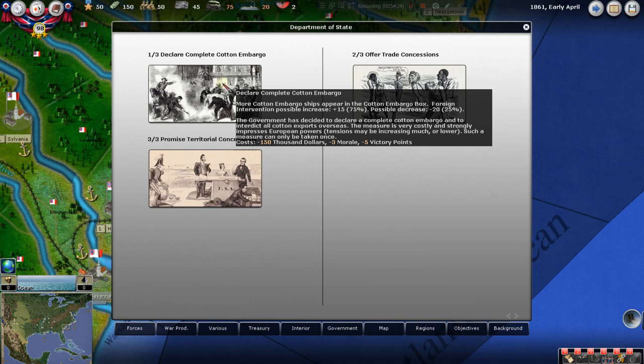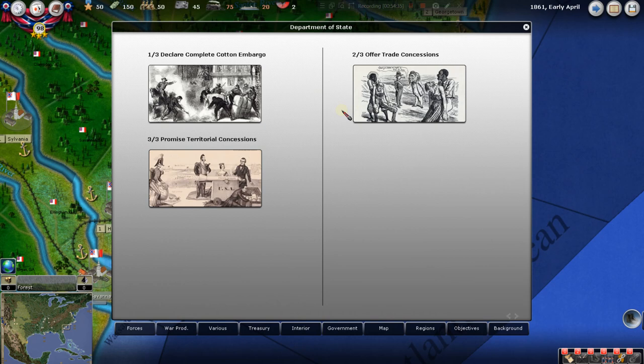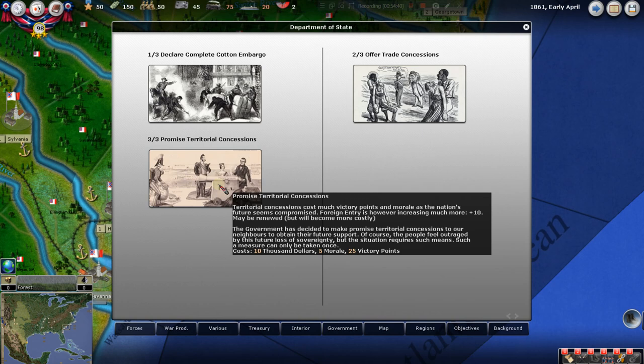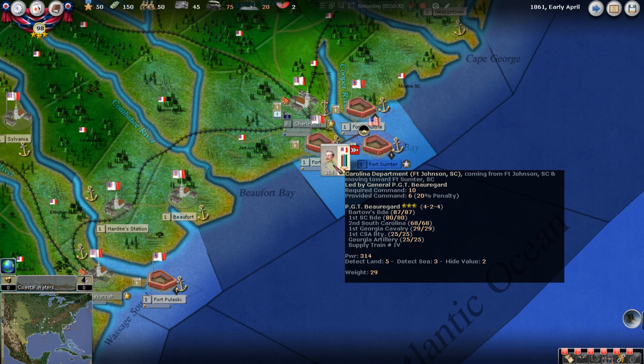F6 — declare cotton embargo. You can read through these if you want. This has a lot to do with getting the British and French into the war, but I'm not even going to worry about them. Territorial concessions — you're basically saying to France and England that you might give them some of the land they lost on the American continent if they help you. We're just not going to do that.